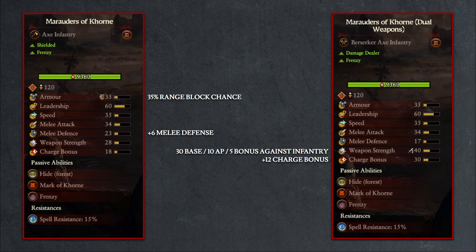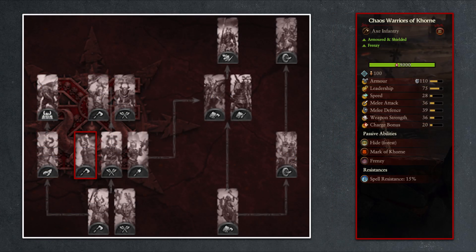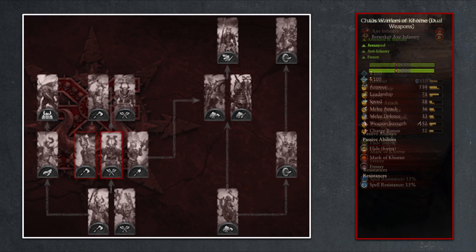And since 23 total melee defense from the standard Marauders is nothing to write home about, I would much rather rely on my offense to rapidly decrease the enemy numbers, which will in turn reduce the damage taken by my units. But keep in mind when charging into units with expert defense who are braced, as most of your burst relies on that high initial charge bonus. Then moving on to the Chaos Warriors of Khorne, we now have 3 varieties: the standard axe and shield, the dual weapons, and the return of the Halberd.